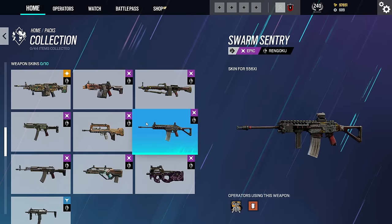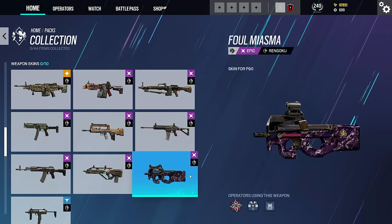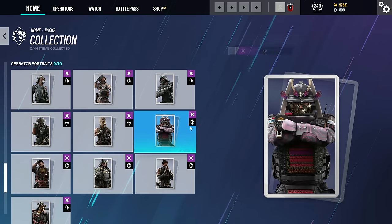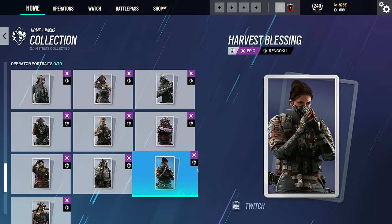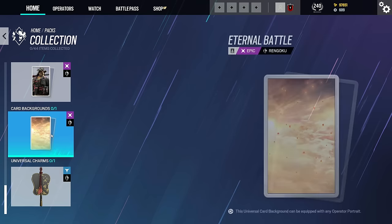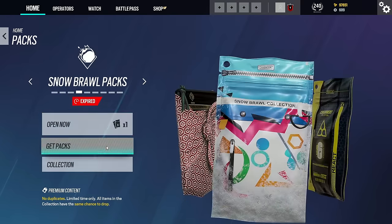You have all the weapon skins for all the guns, you had the universal one we seen at the start, the universal attachment skin, and of course this is when player cards were starting to be introduced into packs as well. But the first time I actually believe was the Snow Brawl event if I'm not wrong, which we're actually going to jump over to now and take a look at.